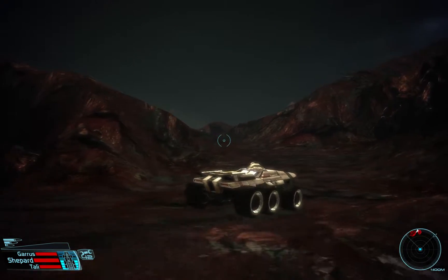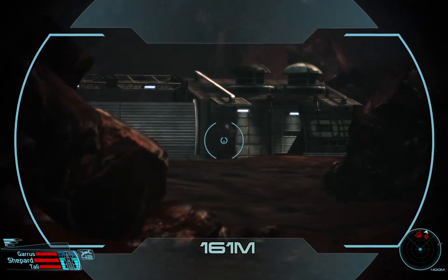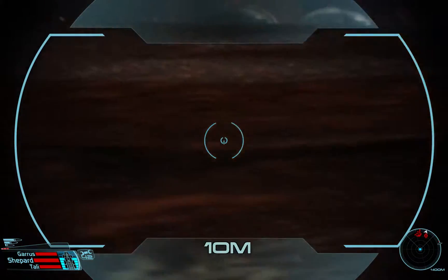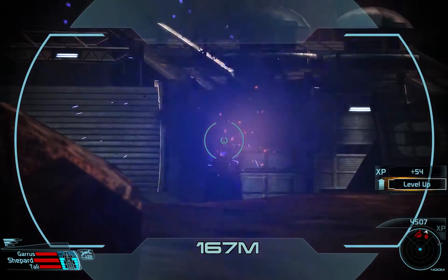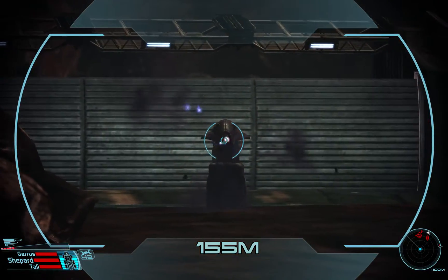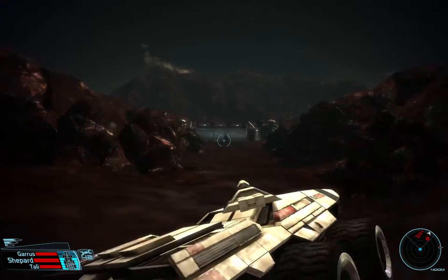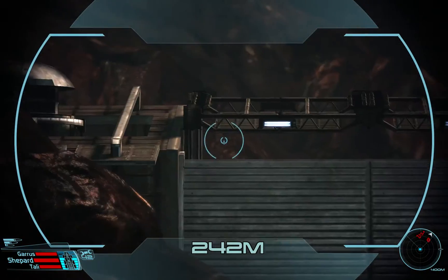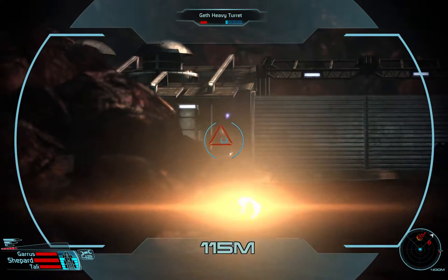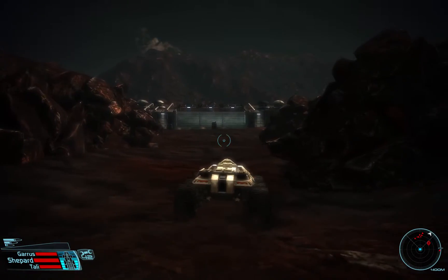We'll try our best to not die to the Geth — we can't promise anything. You can see another Geth at all and we're not Geth. Try to knock down the front door seems stupid; maybe we can find a side window. Probably could, Tally, but I don't know if we'd want to though.